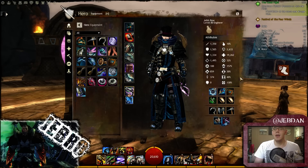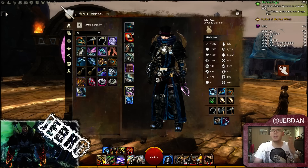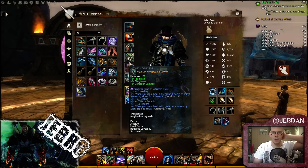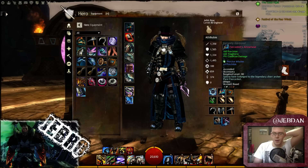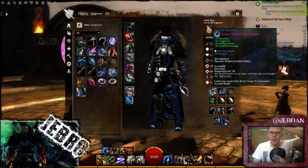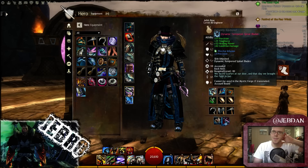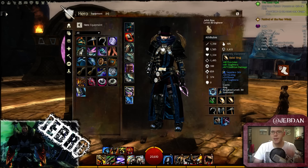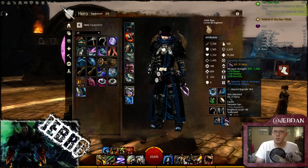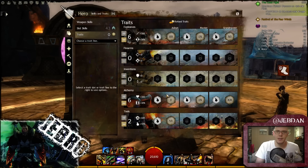I'm kind of trying to go for a celestial stat setup, because you can use whatever you want pretty much. So I've gone for general stats of precision, toughness, and condition damage — I want to get all celestial gear if I possibly can. I've got some ascended bits and pieces here as well, including the spinal blades which has healing power on it, and also the rabid ring with healing power and toughness.